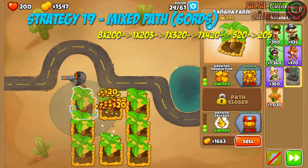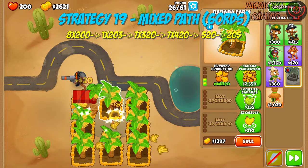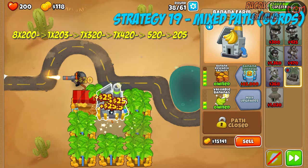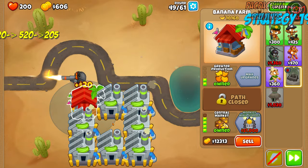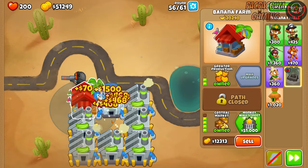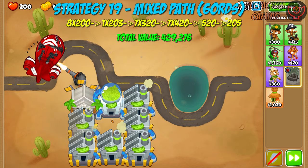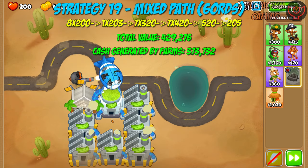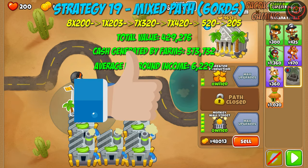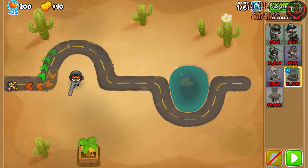It's time to find the best no monkey knowledge farming strategy for up to round 60 — Strategy 19. Here we go for eight 2-0-0s, then upgrade one to a 2-0-3 and the rest to 3-2-0s, then to 4-2-0s. We then upgrade to a 2-0-4 and top it with a 5-2-0, after which we max out the bottom path one. With this strategy I reached a total value of 429,276, total cash generated of 373,732, and an average per-round income of 6,229.